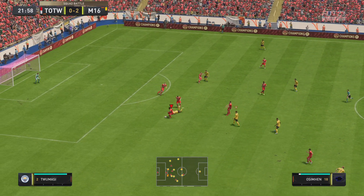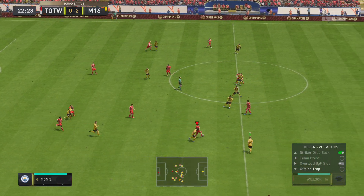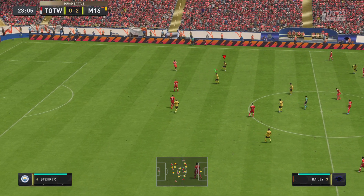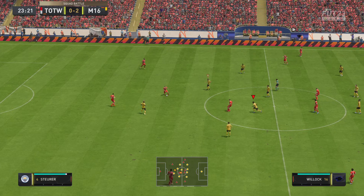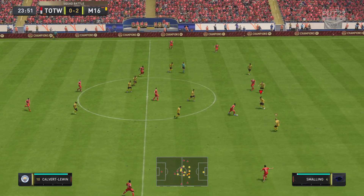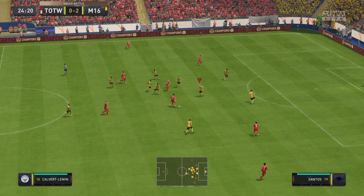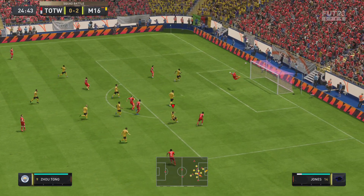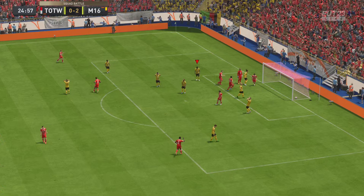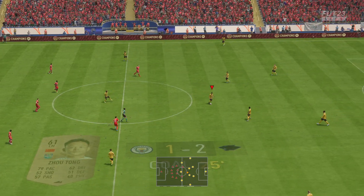It is a decent-looking attack here, and let's give credit to the defending. Ossingham, Josh Brownhill, and back to Calvert-Lewin. Could pull one back here — the crossbar got in the way. And there it is! Still life left in this game, and they have the momentum now!